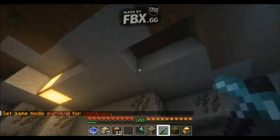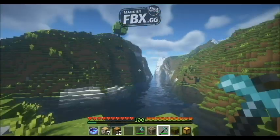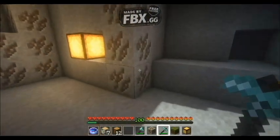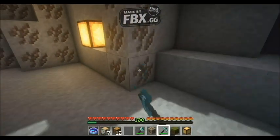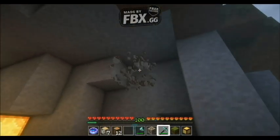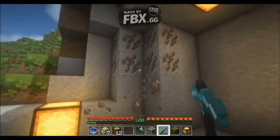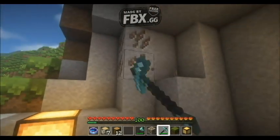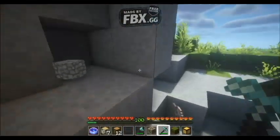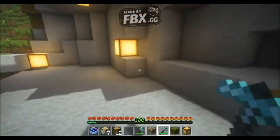Now we're back on our survival Minecraft server — IP in the description as always. I found this ore vein right here, they're all connected. With our plugin, you mine the entire vein at once. If one ore is connected to another, you automatically get them all. If two ores touch, you get both, and so on. Please like and subscribe, and join us on our server to test these plugins out — IP is in the description.